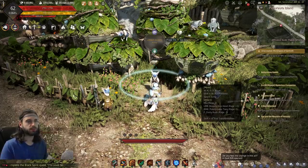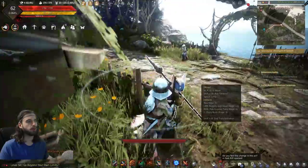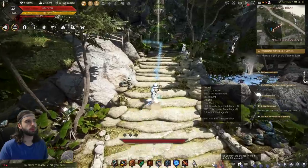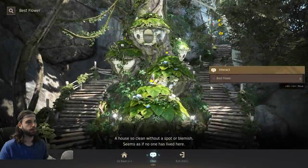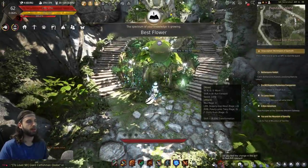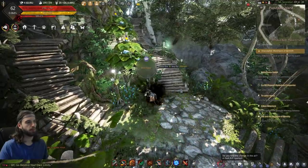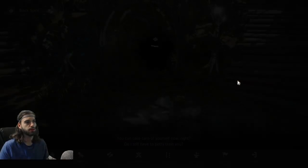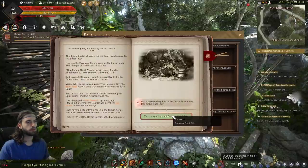Press Escape, Adventure Log Bookshelf, Book Number 2 — that quest section is complete. After completing that section, go back and talk to the Dream Doctor again, click Chat. Then head up the stairs to the right and up the next staircase — fun fact, jumping makes you move a little faster. When you get up there, talk to the best flower and click Interact to complete that bit of knowledge. Press Shift-R to exit the Papu form, open your Black Spirit with the comma key, click Chat, and that will complete Book 2.